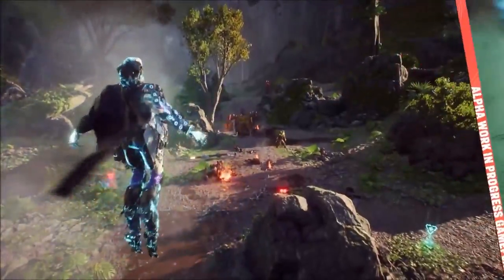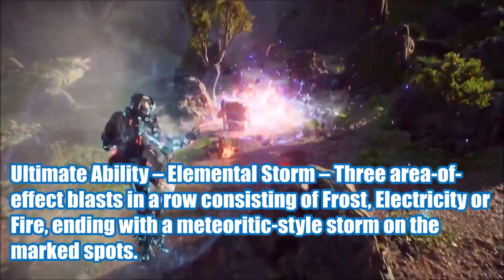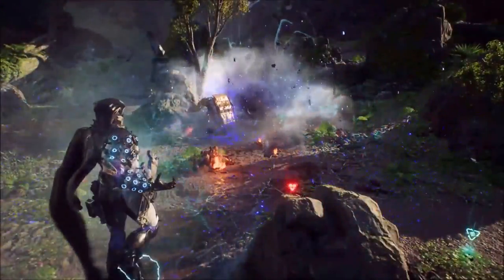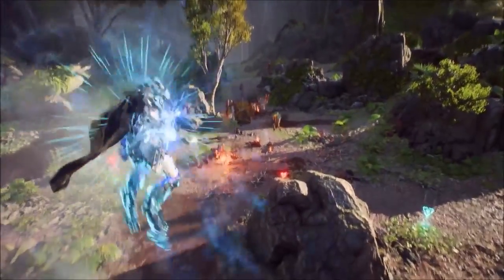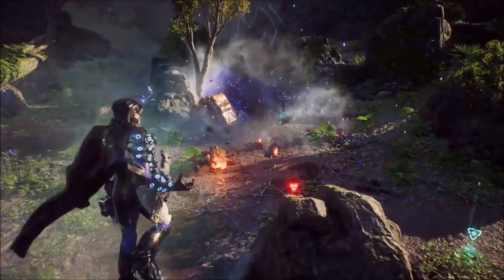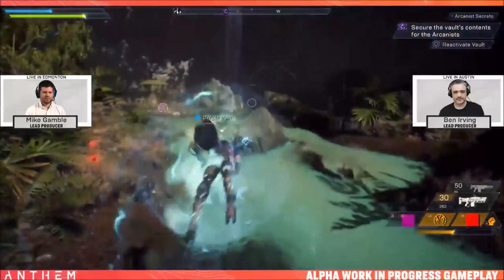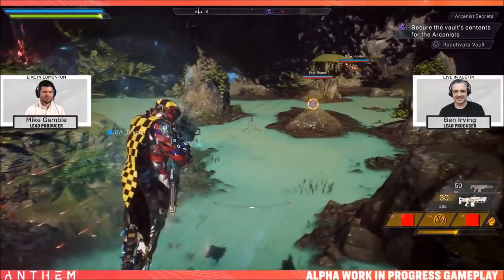Finally, the ultimate ability: Elemental Storm. Three area-of-effect blasts in a row consisting of frost, electric, and fire, ending with a meteoric-style storm on the marked spots. As you can see on screen right now, this looks absolutely amazing. And though I originally said I wanted to play Ranger because I am more of the single-target, gung-ho style player, I may actually take the mantle of Storm. This actually looks really interesting — but who knows?